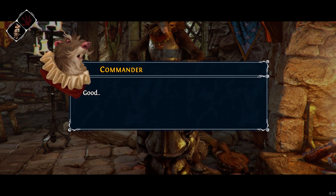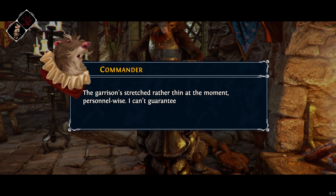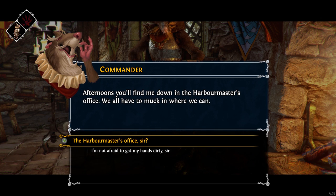Very good, sir. No, Scow, it's not very good. This will not stand. There's room for only one master of this keep — I'm talking about myself, you understand. Good. Alright, Scow, you're dismissed. My door's always open to you — metaphorically speaking, of course. The garrison's stretched rather thin at the moment, personnel-wise. Afternoons you'll find me down in the harbormaster's office. We all have to muck in where we can.